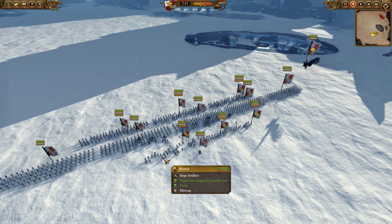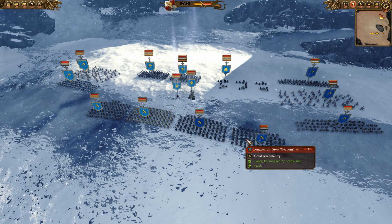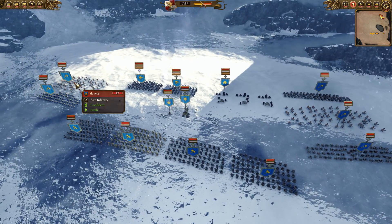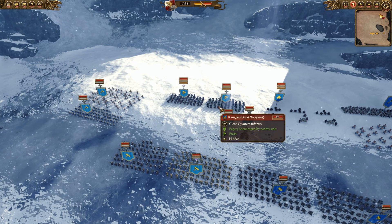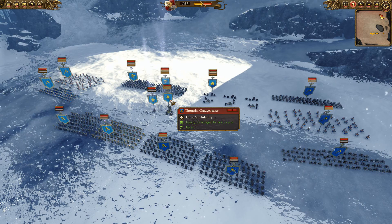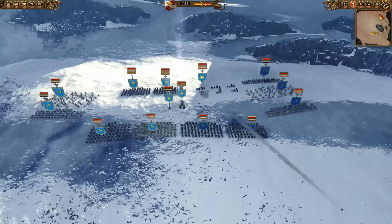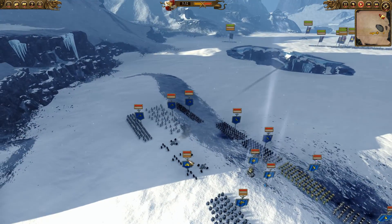Straight away I get my mortars to fire on their front line. They've got a Grumbling Guard and some Longbeards with great weapons — a pretty good pick against greatswords, they'd hold up fairly well. They've also got a couple of units of Slayers watching for cavalry. And like I suspected, they've got Ulthar's Raiders with great weapons. He's also got Thorgrim to buff his front line, a Runesmith to drop down some runes, and a few Dwarf Warriors dotted about. He's also got a cannon.